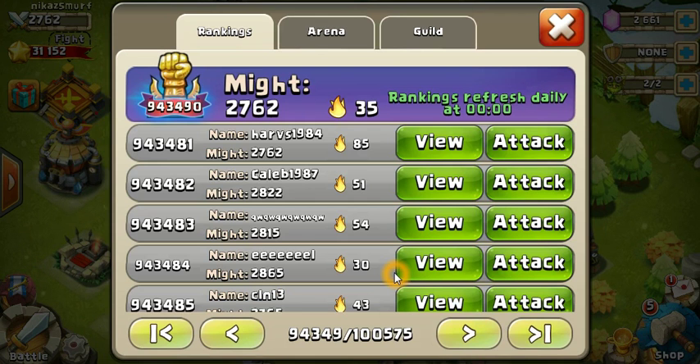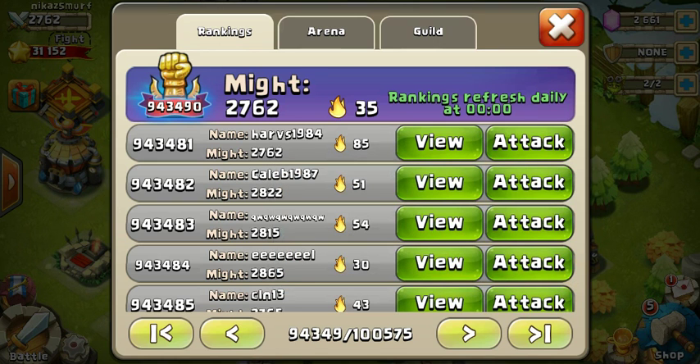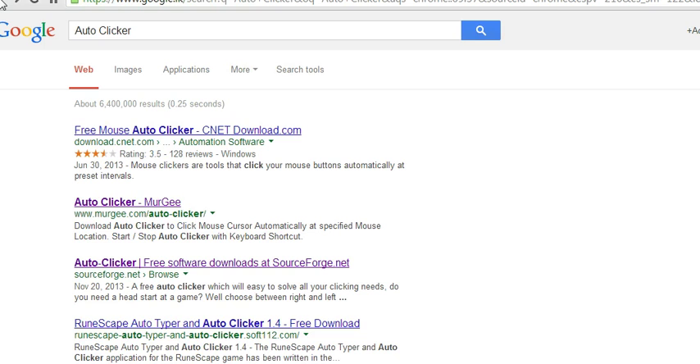This can only be done if you're using Blue Stats Player on PC — I don't know if there are any programs for mobile devices. Basically, this is called an auto clicker. It can be downloaded free on your PC. I will show you where to find it: go to Google and type 'auto clicker' and go to the third result.